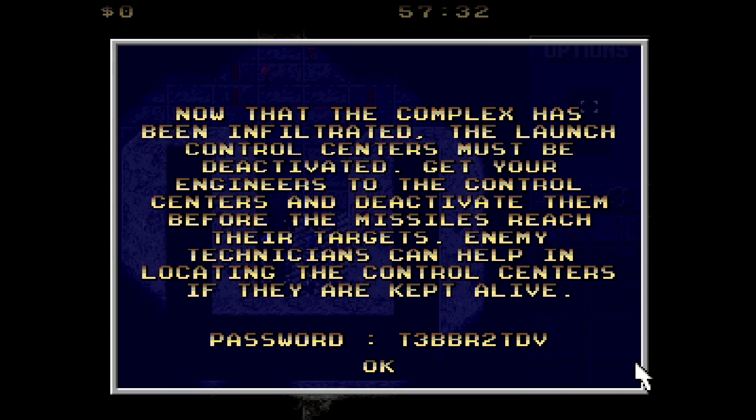Now that the complex has been infiltrated, the launch control centers must be deactivated. Get your engineers to the control centers and deactivate them before the missiles reach their targets. Enemy technicians can help in locating the control centers if they are kept alive.